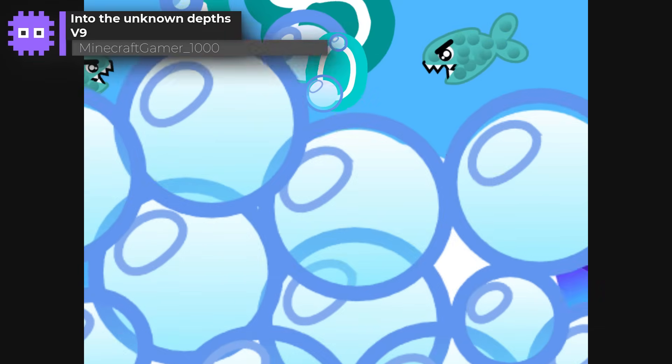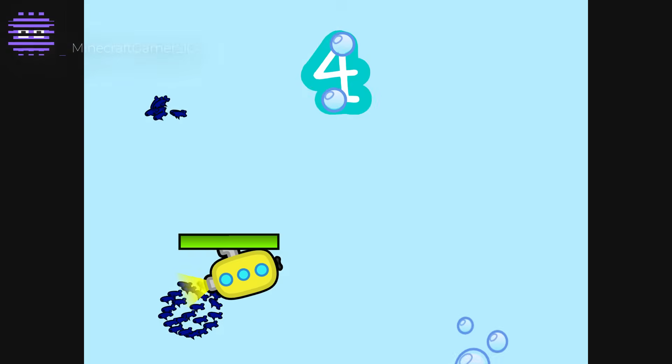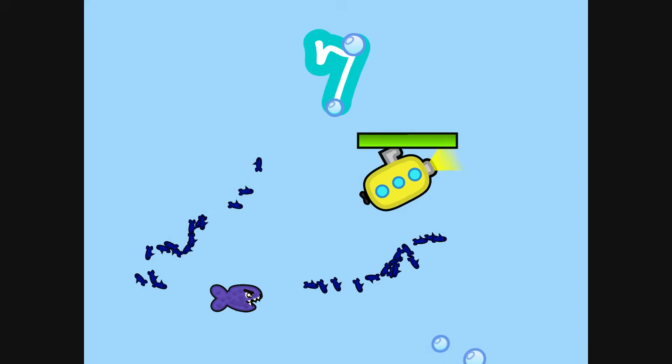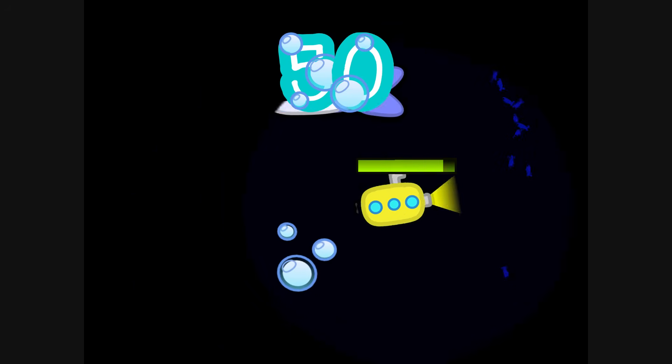Into The Unknown Depths by Minecrafter1000 — this time we are dodging fish as we sink into the depths of the sea. With clever use of boids to create swarms of fish, and the reduced lighting as we plunge deeper is great. Although I do wish we could see more of those swarming fish still at that point.